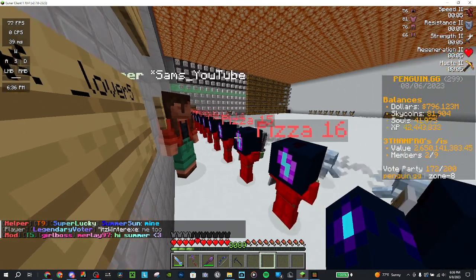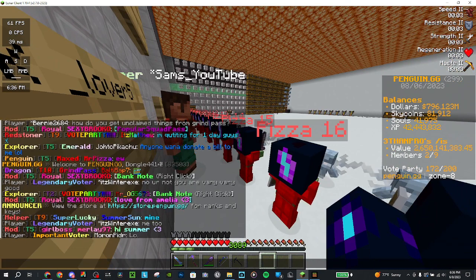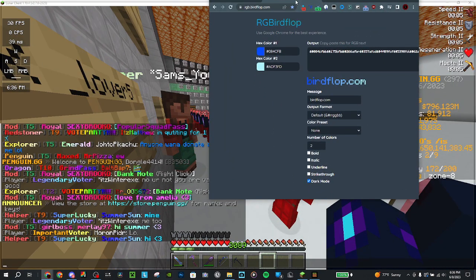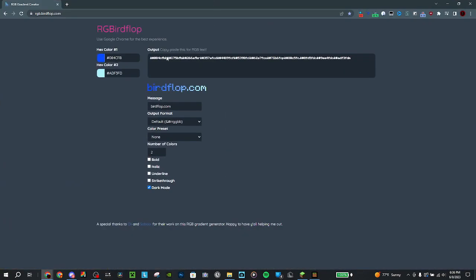What you're going to want to do is go over to rgb.birdflop.com — I'll leave a link to this in the description. This is what it looks like. If you're penguin rank, you can make it bold. If you're not, you're going to have to use normal text.